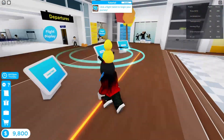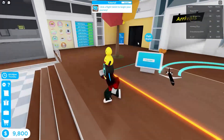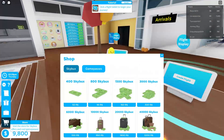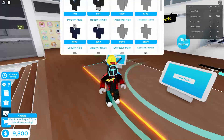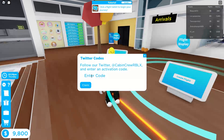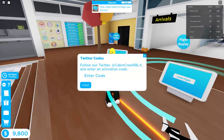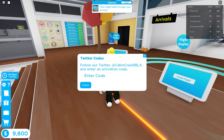Now that we are here in the game, in order to redeem codes, go over here to the store and then go over to the gift icon where you can actually enter the code right here — it's super simple. Subscribe so you never miss any secret codes, because this game has a bunch of codes you should be entering.